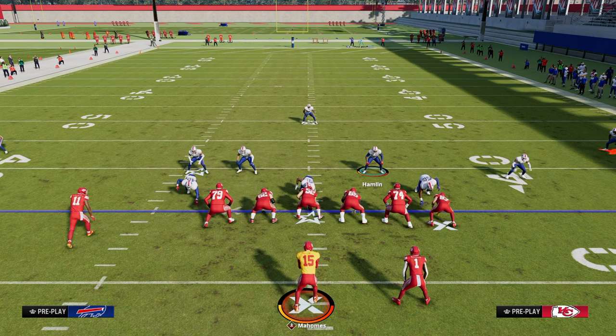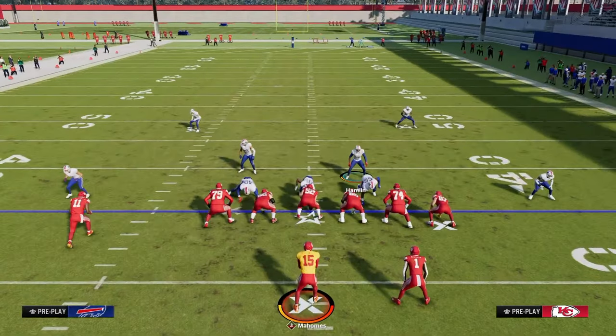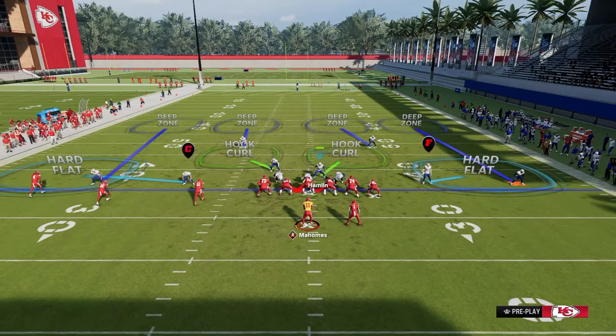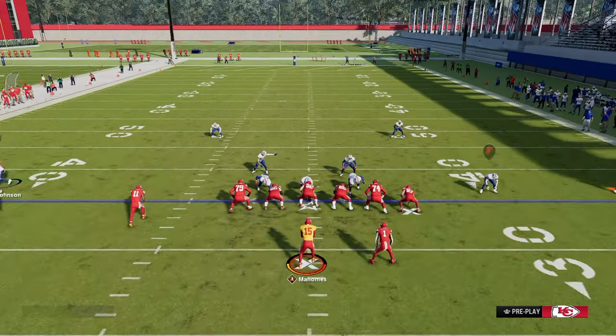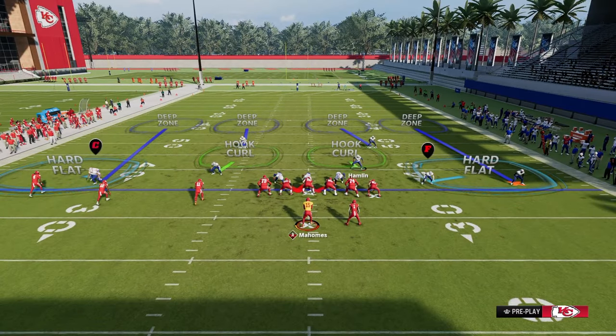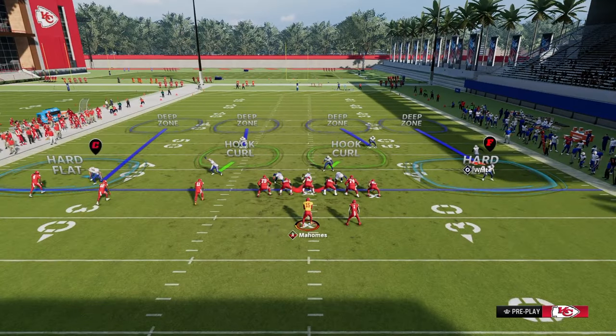That's another one of my favorite coverage adjustments for defending Trips. Ultimately, the biggest thing with Trips is understanding where to force the routes to go. When you're playing defense, you cannot typically take everything away. To illustrate briefly with a drop-eight Cover 4: it's one of the best defenses for Trips because it forces them to throw corner routes on the Trips side as the primary means of beating the coverage. One guy goes to the flat, one covers between the hash and numbers, your user plays over the top, and this coverage never gives up a crossing route in Trips.